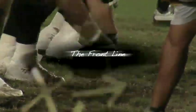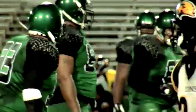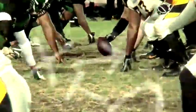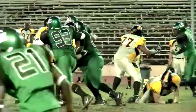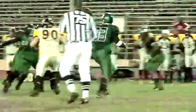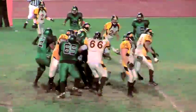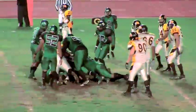Step one: the front line. A defense places three to five men on the defensive line to control the line of scrimmage. These guys are big and mean, and if they're not barreling their way to the quarterback, they're filling up gaps on the line of scrimmage and making it hard for a ball carrier to find room to run.